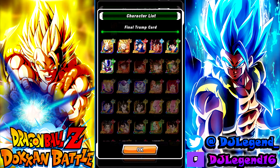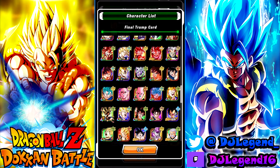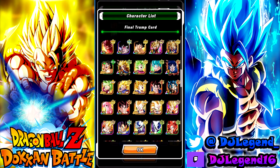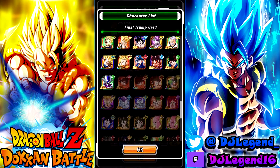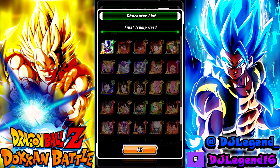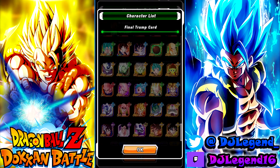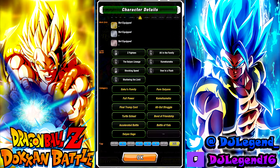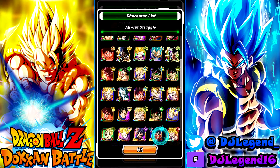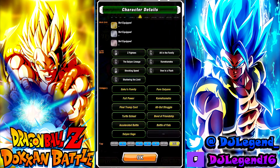We're missing the Kaioken tears, we're missing the Saiyan Saga Goku and Piccolo who just came out. You could use them but you'd need to bring a full Saiyan Saga team. You cannot run Vegeto. And for Final Trump Card, that's all I'm missing. For All-Out Struggle I'm missing Goku and Piccolo — which you can use — and that is it.